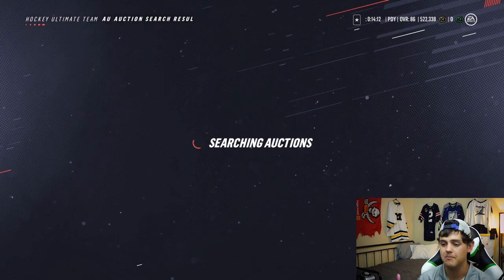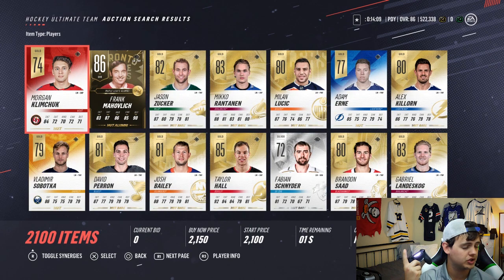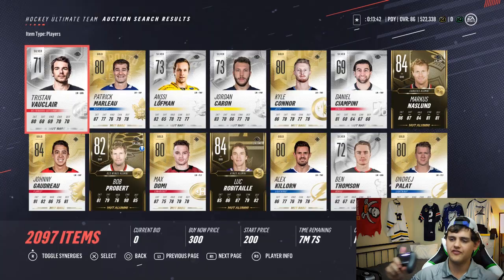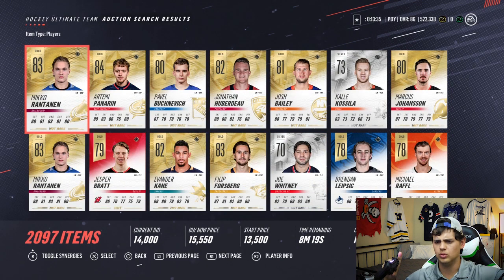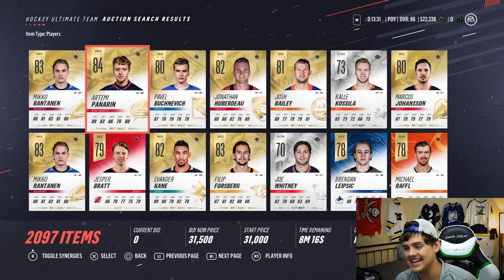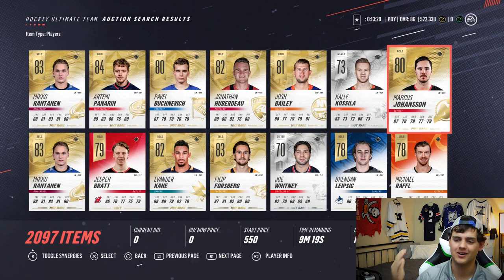Accidentally went back, so we're gonna skip a couple times. Let's see who's gonna be here - Marcus Naslund with 84 hands, that's gonna be another HUT pickup. For the final forward on the team - lots of good choices - Miko Rantanen has 83 hands, but Artemi Panarin with 86 hands is gonna be the final pickup.